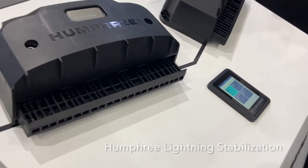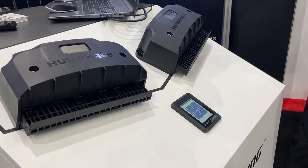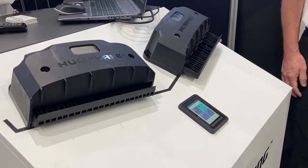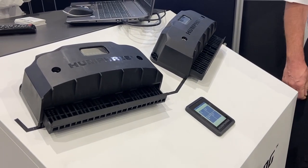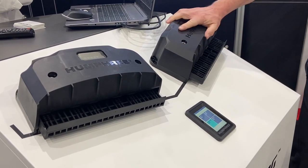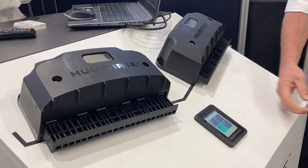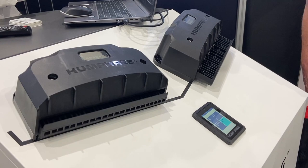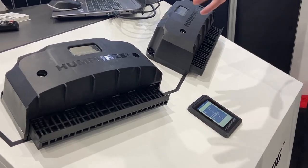We have our auto trim, which keeps the trim level of the boat. We have the autolist, which takes care of the leaning of the boat. And we have the coordinated turn, where you can imagine that we are turning on the boat — this is an activation that we do. And then we have our roll stabilizer, for when the boat is rocking.